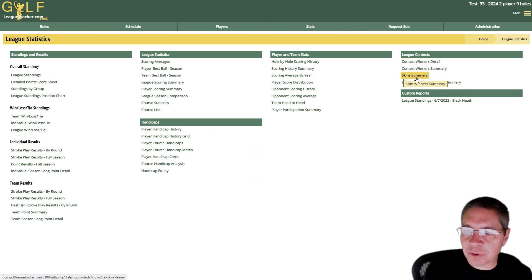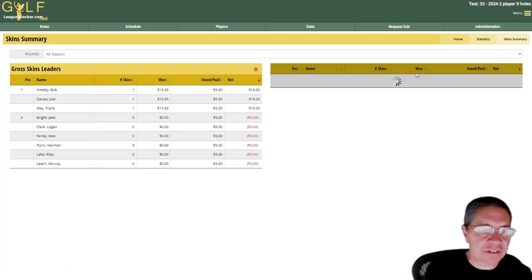We can also look at stats, contest winner detail and summary, and skin summary to look at dollars won in different ways. The skin summary shows how many skins someone won for the year, how much they won, how much they owe or paid in, and their net amount won. In my league I run two leagues — one where I collect every week and pay out the next week, and another where I settle up at the end of the year because the dollar amounts are small — maybe a hundred to a hundred-fifty dollars for a top winner, while players who lost money might pay ten or twenty bucks.